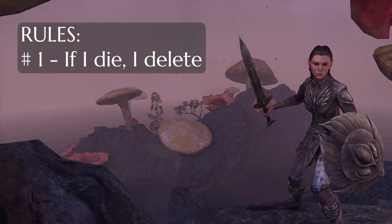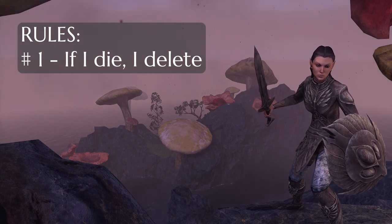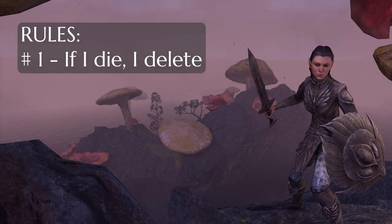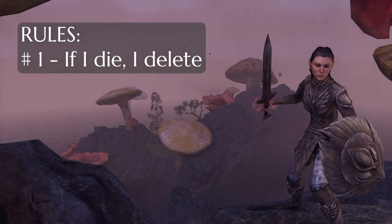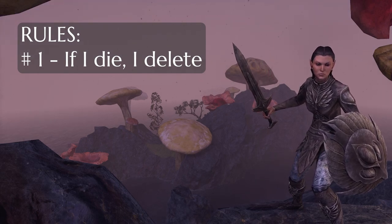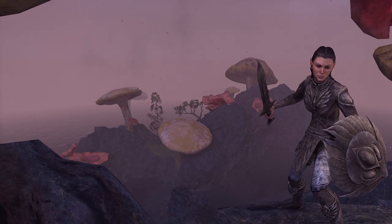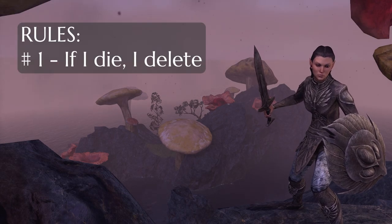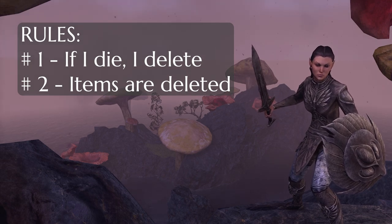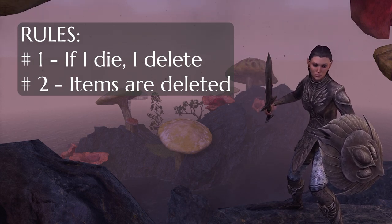There are four main rules. The first and most important: every character gets precisely one death. In the interest of entertainment and access to all content, one death means an unsafe death — dying anywhere for any reason that is not a Battlegrounds match. Battlegrounds deaths are the only safe deaths. I die in Cyrodiil — I delete. I die in Imperial City — I delete. I fall off a cliff and die — I delete. Number two: any items on my character at the time of death are deleted, including crown items, armory slots, outfit slots, mythics — it's all gone.